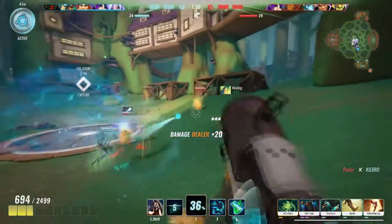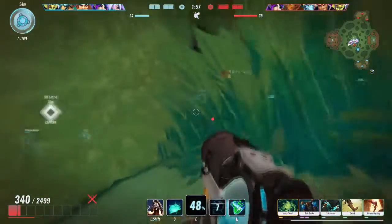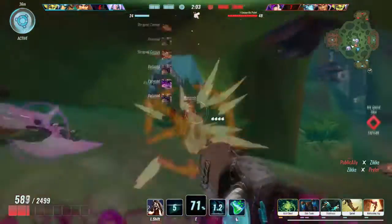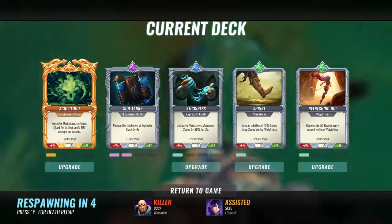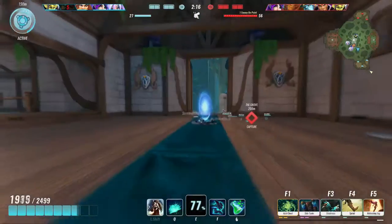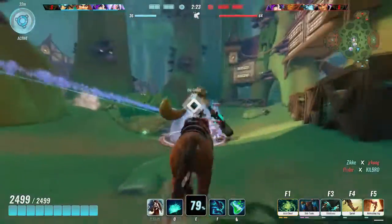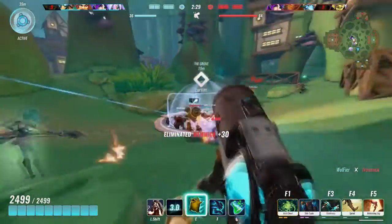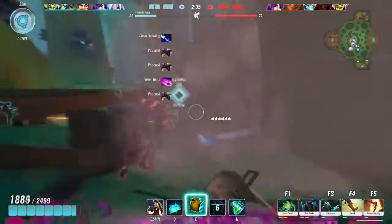We'll allow our team to chase them. Looks like they're running towards us — one of them's going to come and try and kill us. Let's reload real quick, throw down the flask on the point. We hit the Ruckus which is nice. Oh man, Buck chased us all the way around. Let's go upgrade Explosive Flask to get some more damage. I just looked and Asset Cloud has a five second up time, so if we can perfectly time it we can have Asset Cloud up on the enemy permanently when we upgrade Side Tanks to max rank.